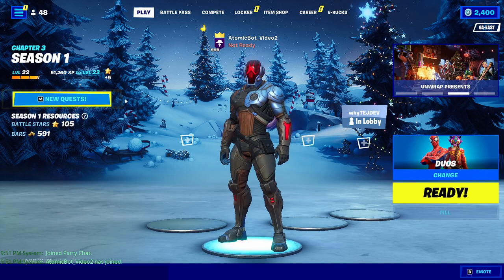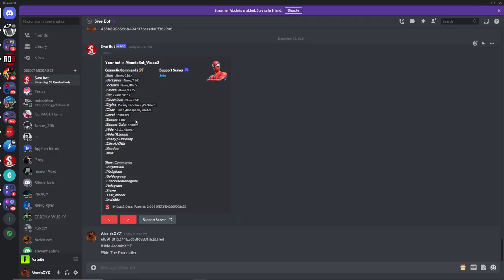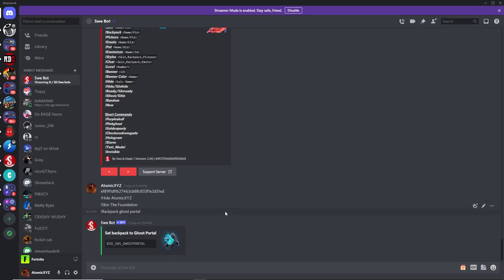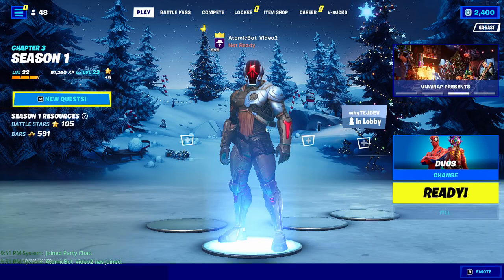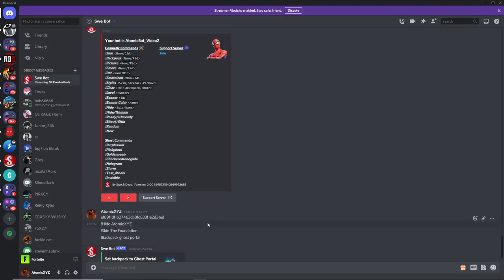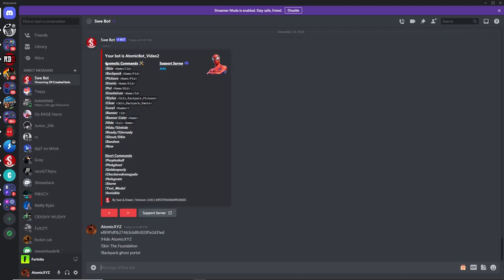That's pretty cool because it's unreleased, and you can also invite your friends to the lobby if you want to show them that you have the foundation skin. You can also change the backpack by just doing exclamation point backpack, and then typing in something like ghost portal. That will get you the ghost portal back bling right here. You can also change all of these things — pickaxe, emote, pet — and they all work the same way.